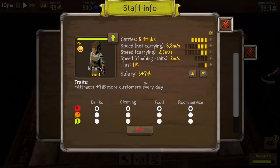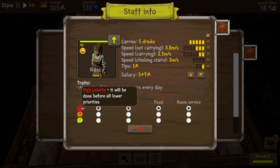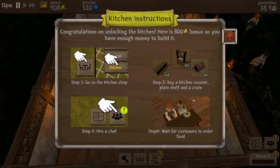Nancy leveled up. So tips is a good thing. Oh, and I can prioritize things — high priority: drinks, cleaning, food, room service. Let's pause it. Oh, I unlocked the kitchen! Congratulations on unlocking the kitchen — here's an $800 bonus.